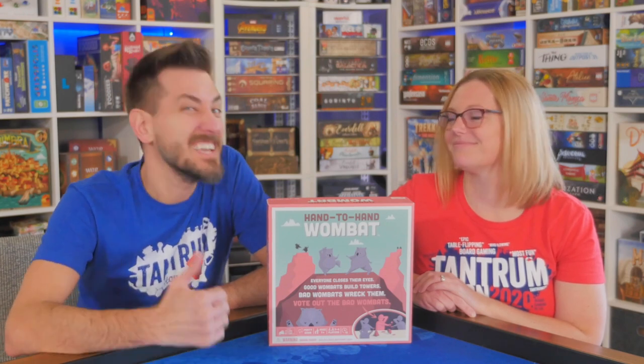If you enjoy good, clean, fun games that are quick to play with low rules, are dexterity-based, and involve a traitor, then definitely check out Hand-to-Hand Wombat on Kickstarter right now. As always, thanks so much for tuning in, watching, commenting, liking — all the things. Our videos are here at Tantrum House.